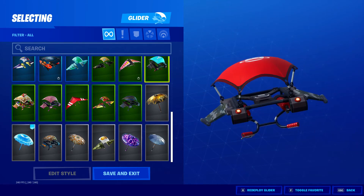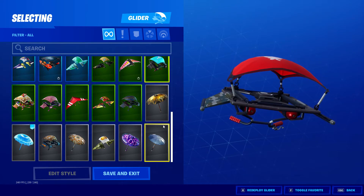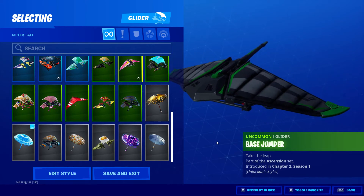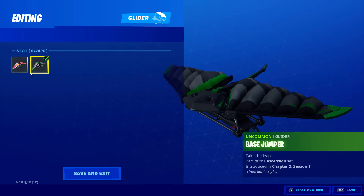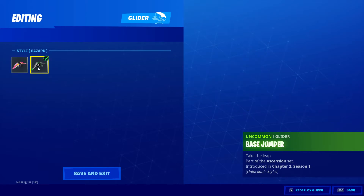This is the Banner Brigade set, so you can change the colour however you're feeling. Right — Space Jumper, Chapter 2 Season 1. This comes with styles: Journey and Hazard.